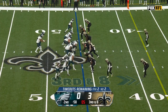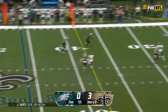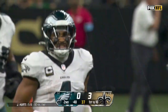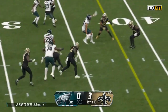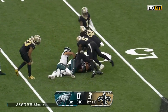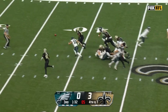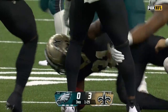Third down and eight, inside a minute in this first half. Saints bringing pressure, Hurts back to throw over the middle to Dallas Goddard — seven catches in the first two games, seven in the first half today. Barkley has some room and Saquon Barkley finishes the run strong. Nice blitz design — showing blitz and bailing out, dropping eight. And a blocked punt — JT Gray, special teams ace, strikes again.